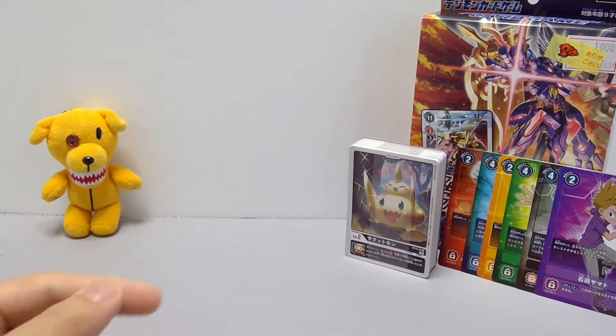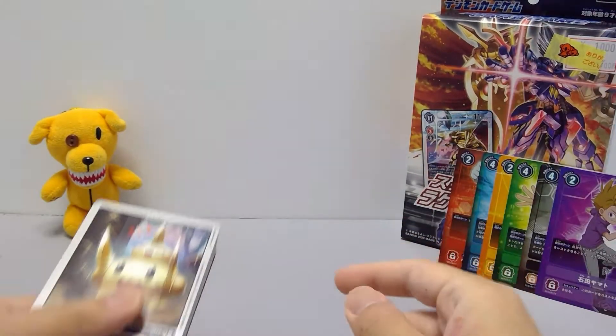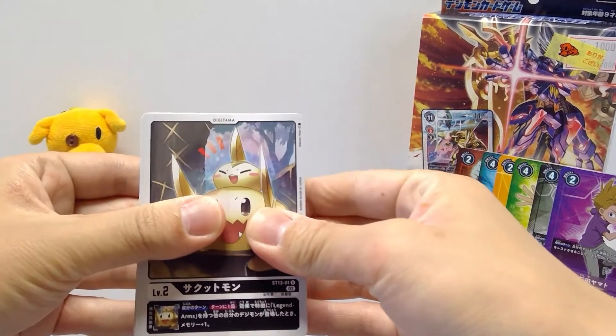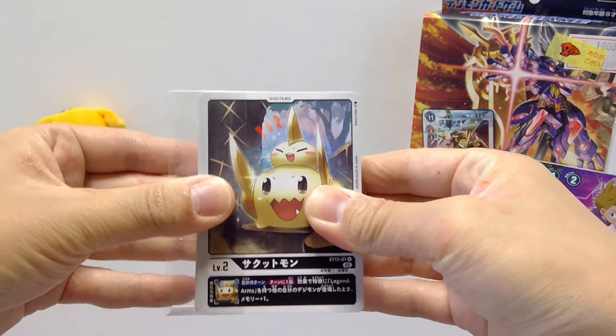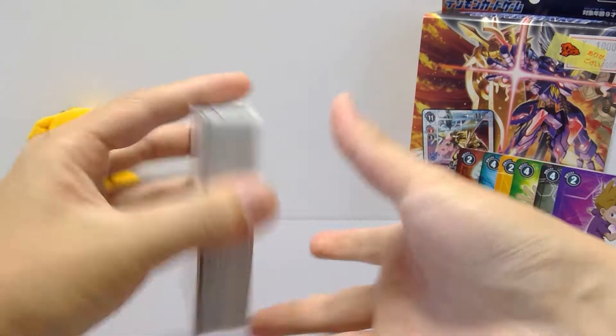All six tamer cards have different textured foiling, which is really nice. Honestly these promos alone help make up for a lot of the cost. On to the main set now — let's see what we have.